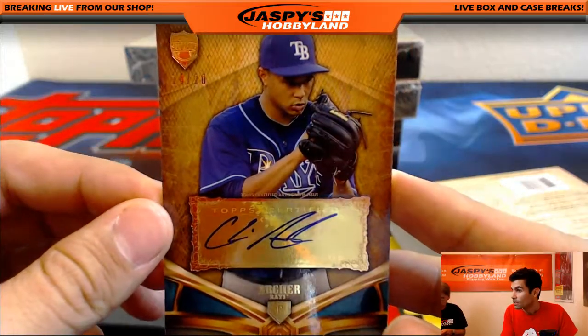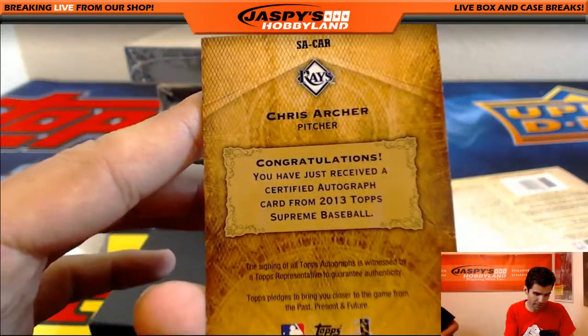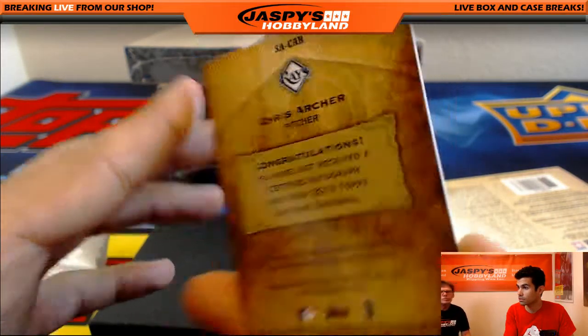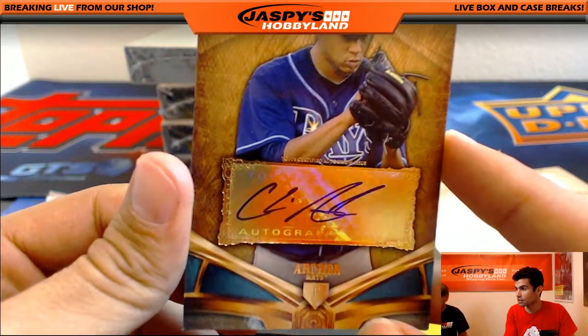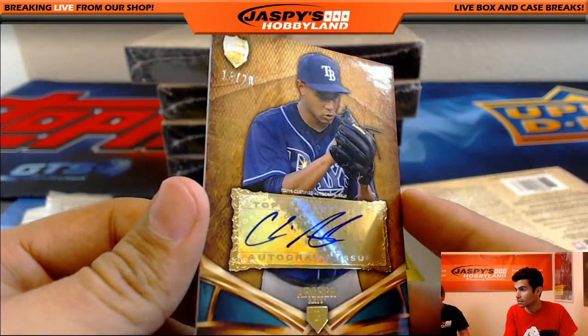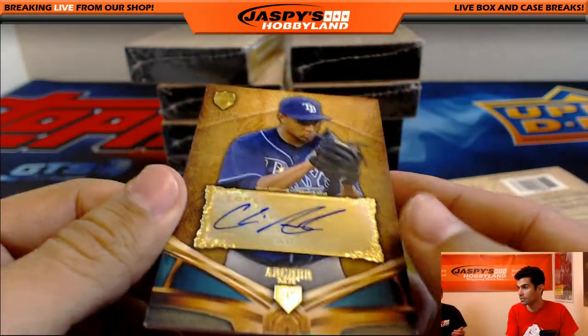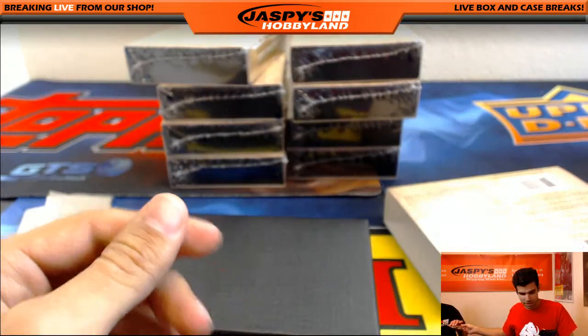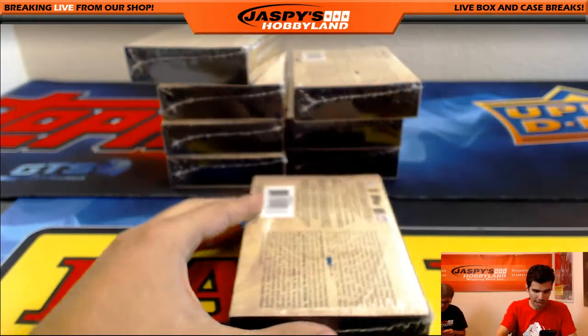Next we've got a numbered card 14 out of 20 — the autograph for Chris Archer of the Tampa Bay Rays. Andy Thomason says wow. Another hit for the Rays. That goes to Ed. Good hit, Ed.